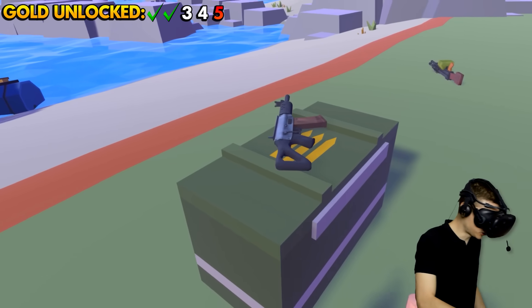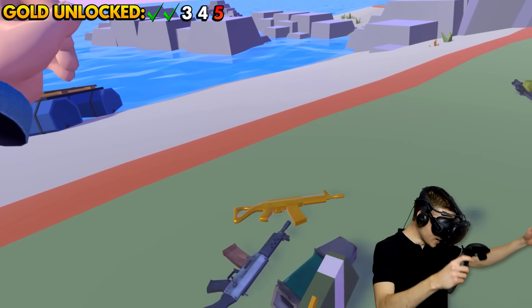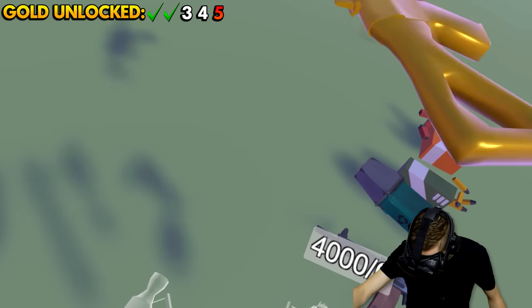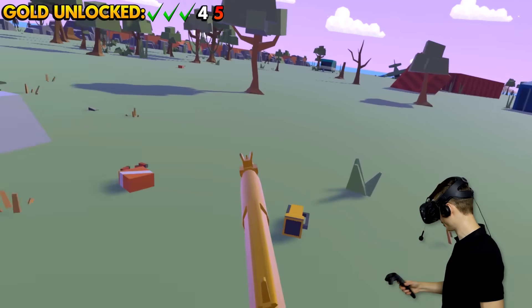We're gonna chuck that pew pew onto the supply crate and unlock it! Let's open this up — yes! It actually worked — no way! We've got the next golden weapon! Oh, it's so beautiful!